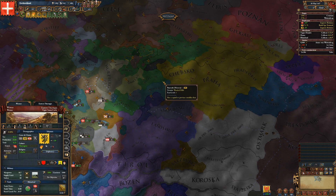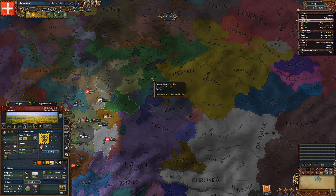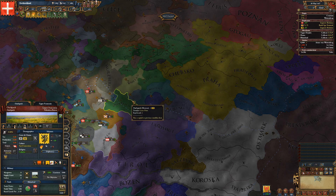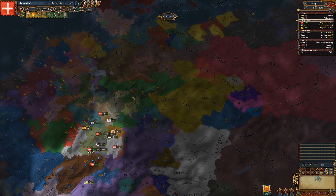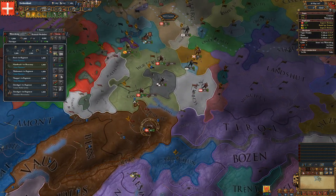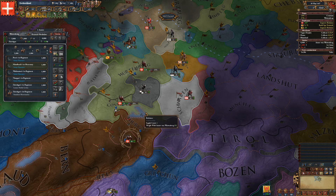Meissen apparently took a bunch of territory from that last war we helped them win — looks like they took these three provinces. So they're actually getting pretty strong themselves. That's the current plan at least.